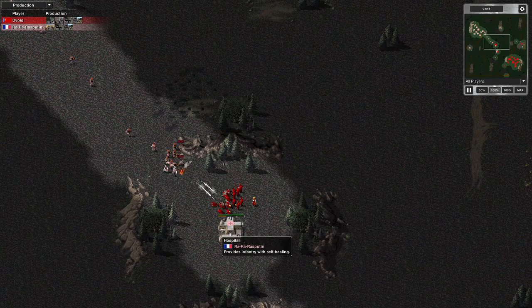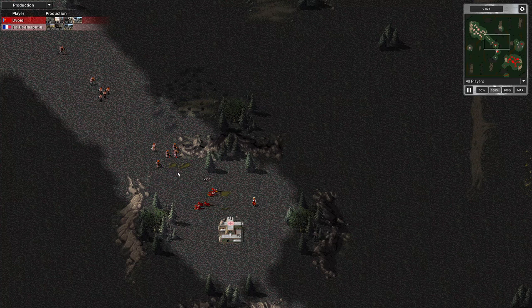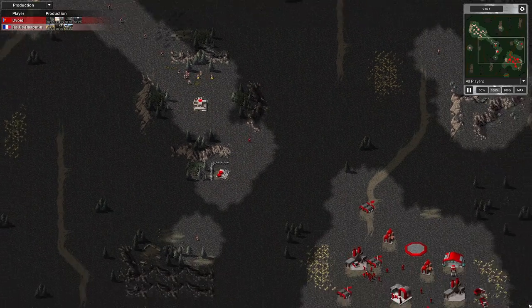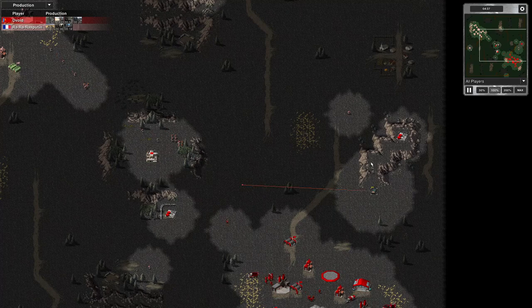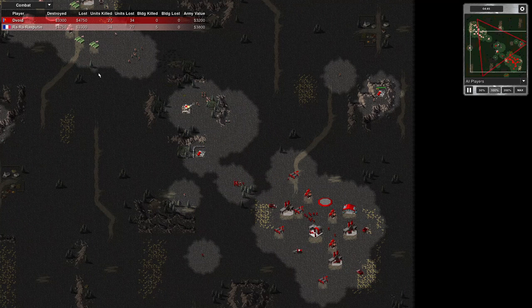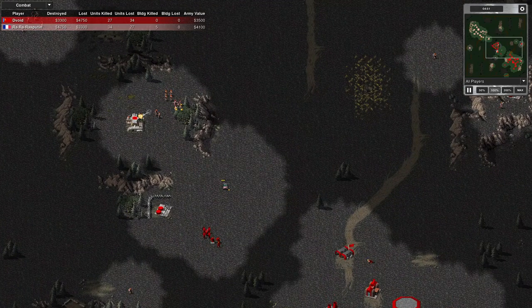I'm fighting under the view range of his hospital, which is a big mistake. I thought I've got to attack into it — I can't just stand there, because he can see me and I can't see him. Now I've lost all my units, but my engineer's captured it and he's getting away while they cover his retreat. So I briefly own the hospital. Looks like his engineer is actually capturing this oil derrick here.